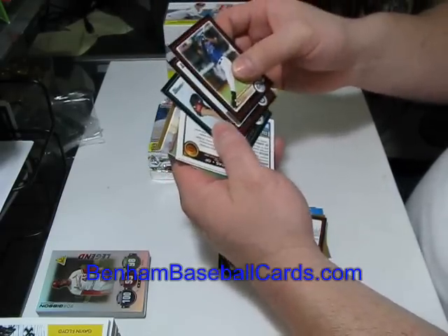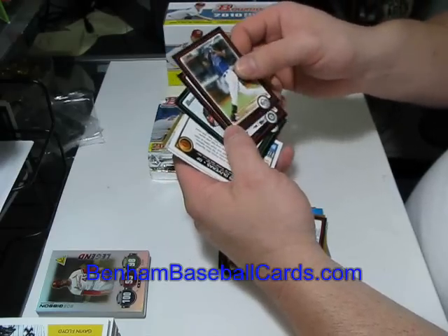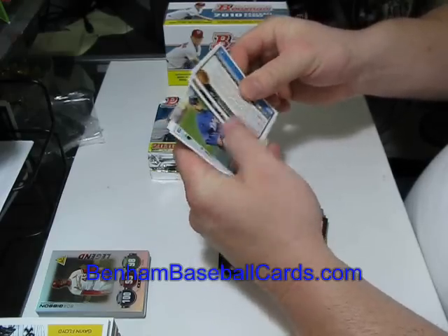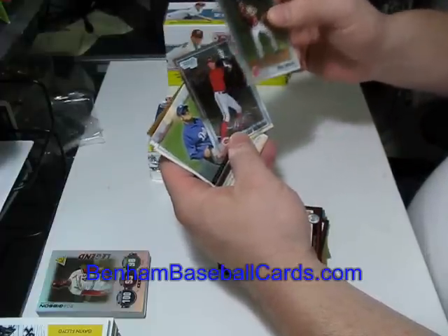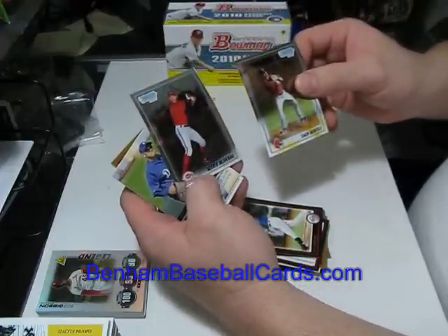Pack two: BJ Upton, Cliff Lee, and David Herndon are the three base cards — Herndon rookie card. Because I only got three base cards, that leads me to believe there's something different in the back. Zach Gentile and Alexis Olivares, both Bowman chrome first cards.